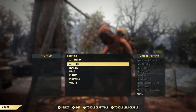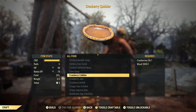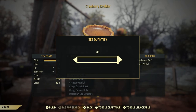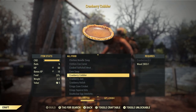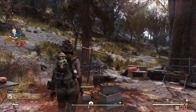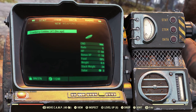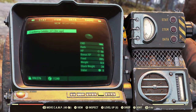Now that you have all the ingredients, go to all food and make your way down to the Cranberry Cobbler. We managed to get 36 cranberries in about five minutes, giving us 36 Cranberry Cobblers. With Super Duper activating, we got 10 more than we should have — so 47 Cranberry Cobblers total. That's very good for early game.